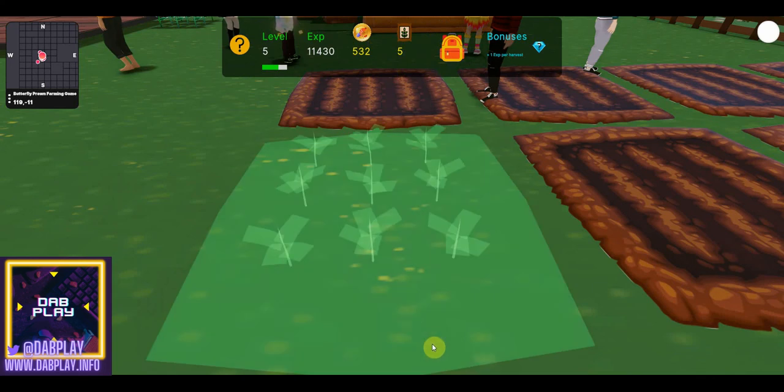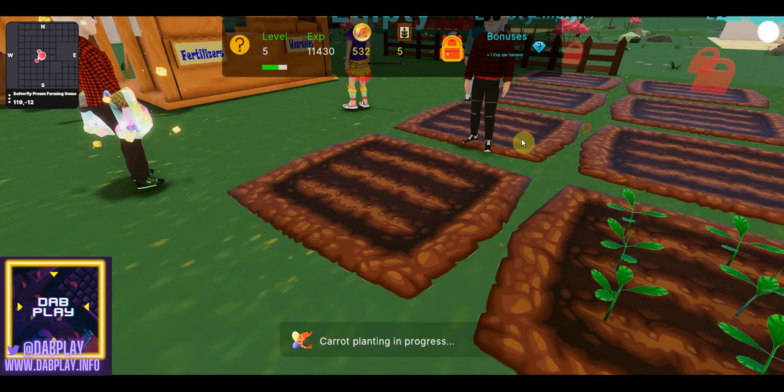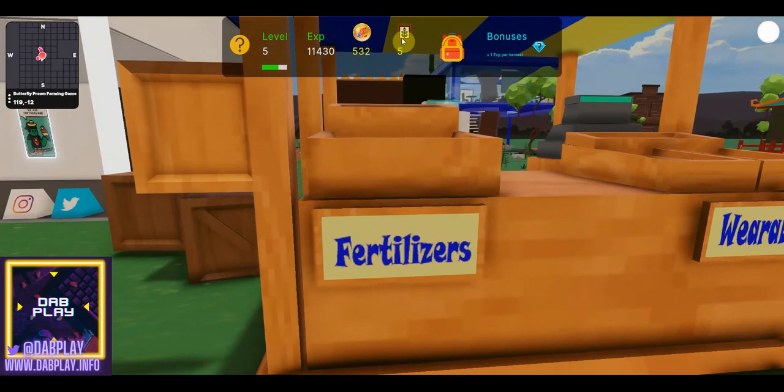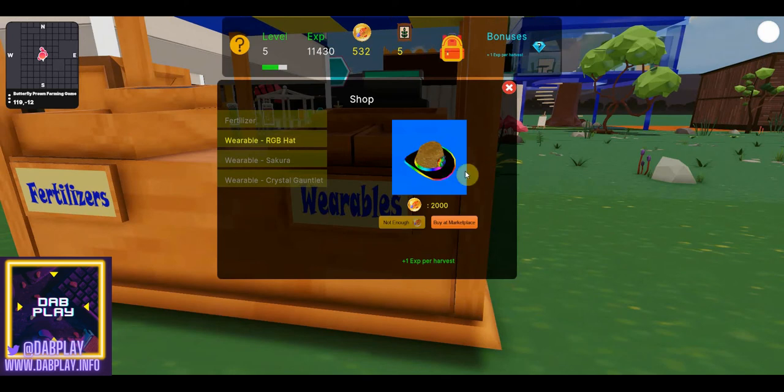You click to plant the sunflower, it'll tell you the sunflower plant is in process, the animation will update, and then you're good to go. We're going back to plant more carrots to try and get the other wearables. You can also get fertilizers — you get one per day just by logging in — and these will double the experience from a patch. Next to that are the wearables: you get the RGB hat at 2,000 XP, then there's the Sakura which looks like an aura with blossoms around you, and then the crystal gauntlets which also give you bonuses.